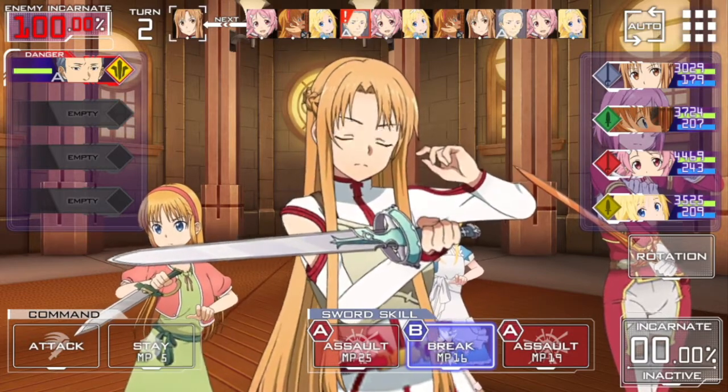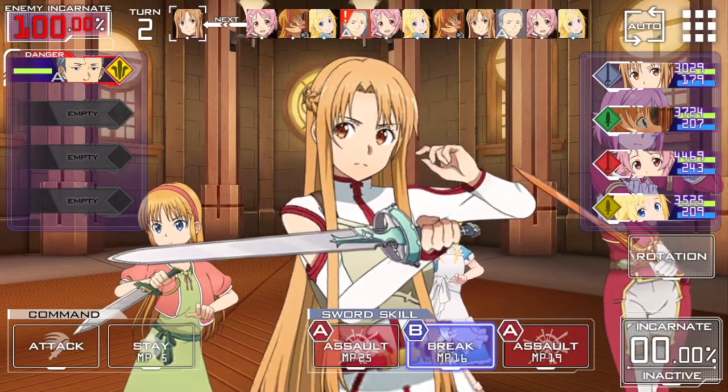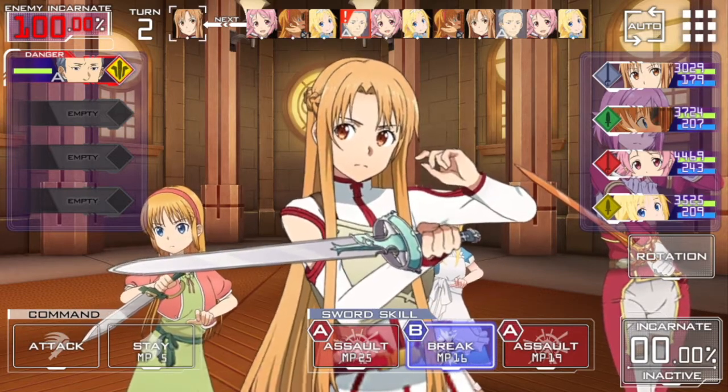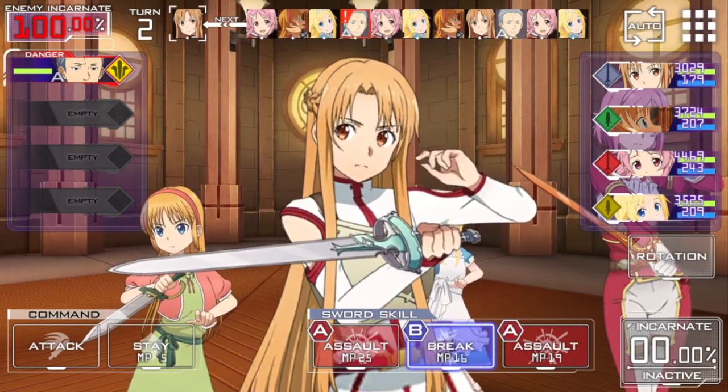You raise your incarnate gauge by using assault skills and basic attacks. Once you run out of MP you can only do basic attacks, and also by using charge skills. For boss fights, even if you reduce the enemy's incarnate gauge below 100, they can still do a 50% incarnate ultimate — it just reduces the damage rate. To eliminate their incarnate entirely you have to reach zero percent, so you want break characters with as high a break percentage as possible.